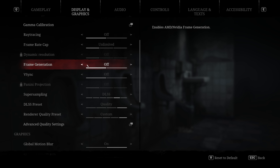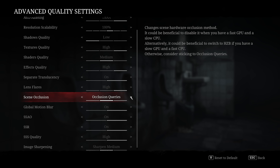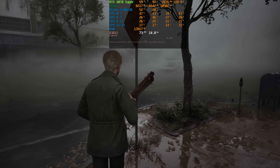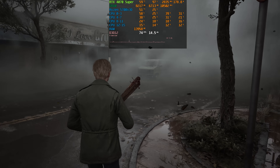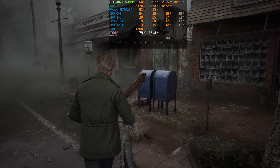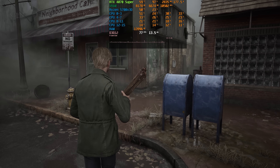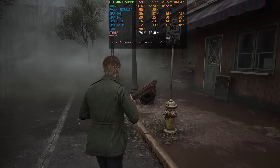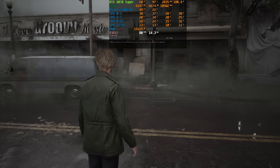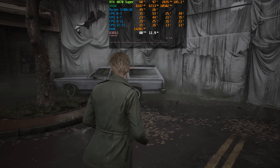These include support for the latest DLSS and FSR with frame generation, as well as a new setting and various fixes aimed at reducing stuttering. In this quick video we'll focus on the technical side of this patch by examining the frame generation implementations and the new setting to see if there are any improvements, and most importantly if Bloober Team has successfully managed to mitigate the stuttering issue. Let's begin with DLSS and FSR with frame generation.